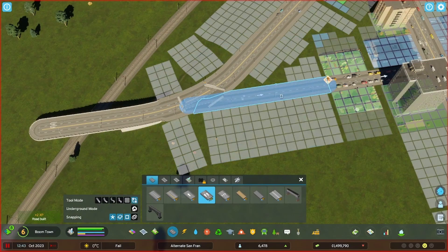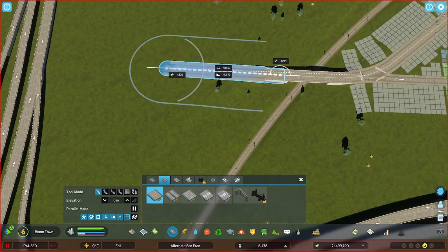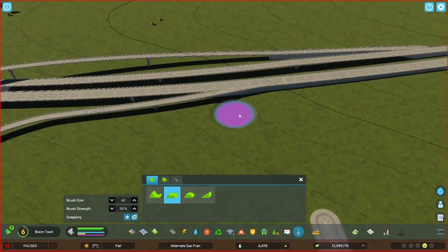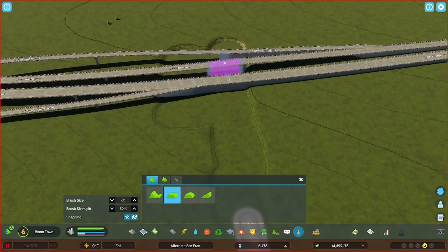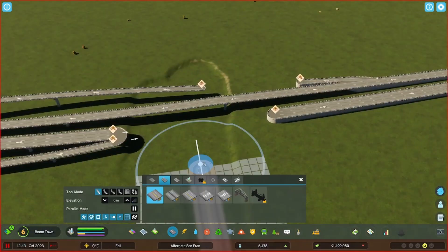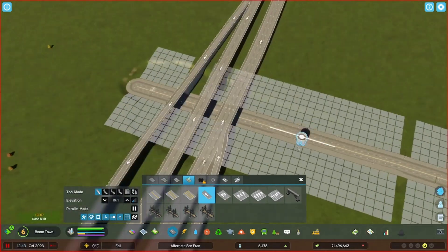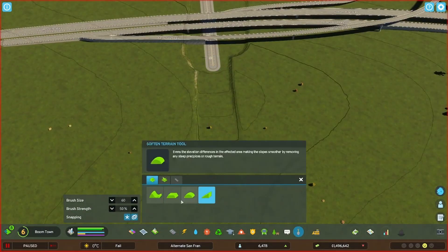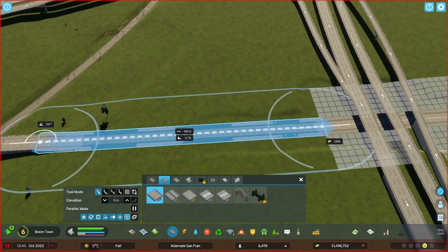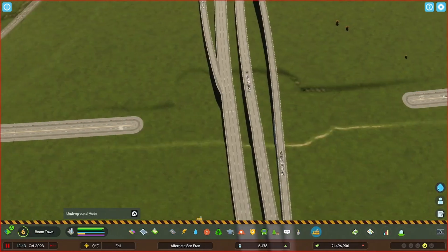I've noticed on Reddit a lot of people's cities just basically shut down from one accident. Looking at their pictures, a lot of them only have one access point to their city at that point, and that's just not how cities work. I'm not an urban engineer or a city planner by any means, but you need multiple accesses to your city.